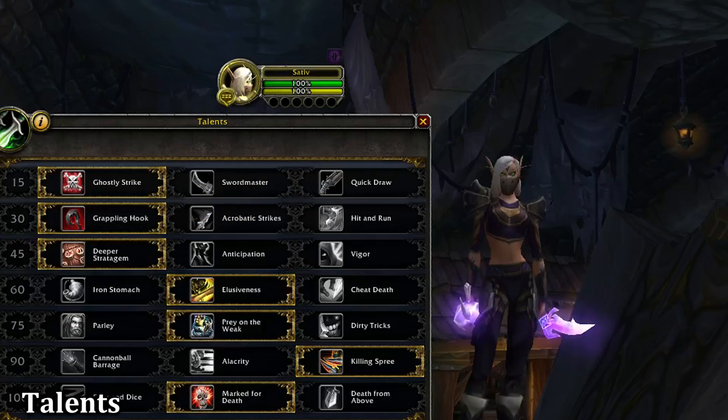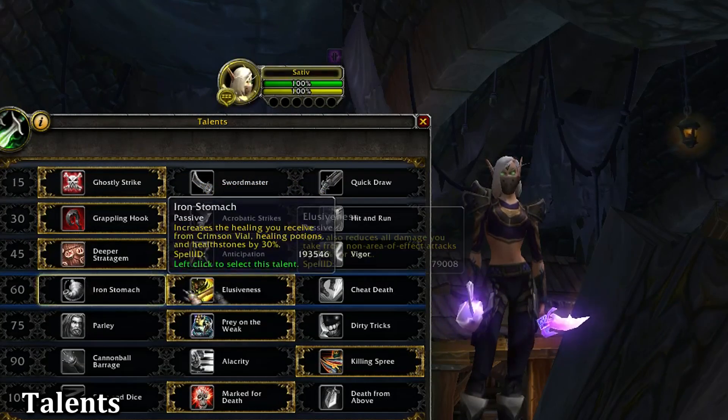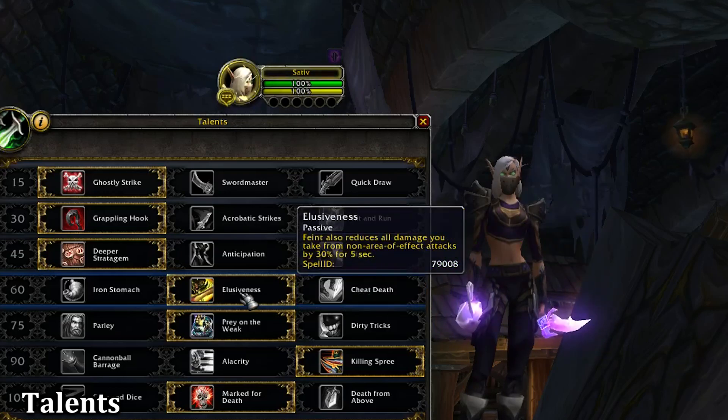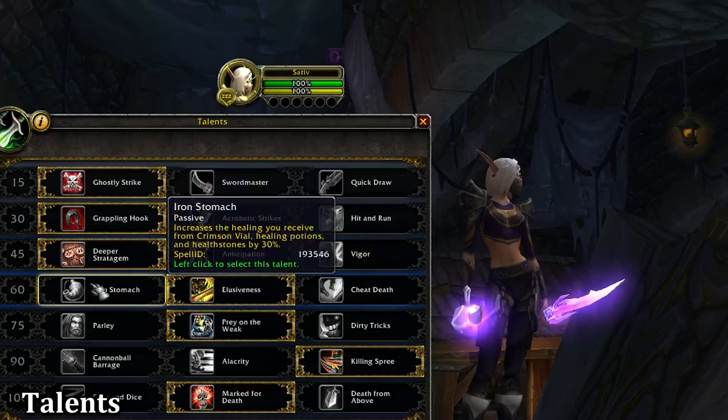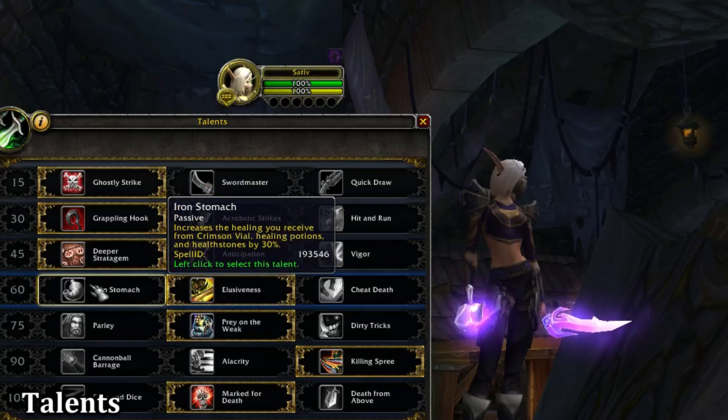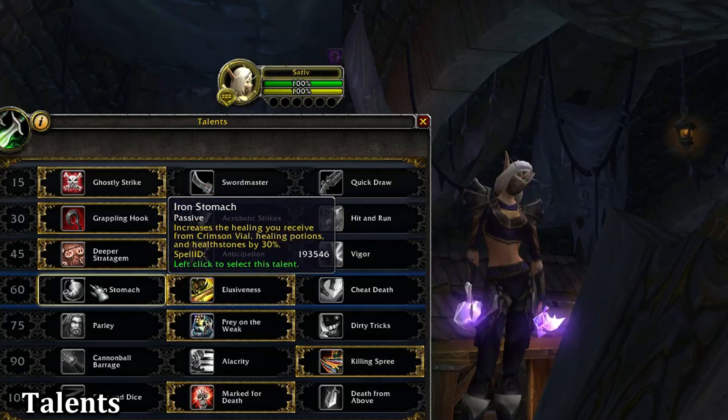The fourth tier is a defensive tier: Iron Stomach, Elusiveness, and Cheat Death. I feel Cheat Death generally isn't that solid, as it procs and you can still pretty much get killed. Elusiveness is an all-around good choice — my favorite option for 3v3 Arena. Iron Stomach increases the healing of Crimson Vial, Healing Potions, and Health Stones, making it fantastic for World PvP or Battlegrounds.